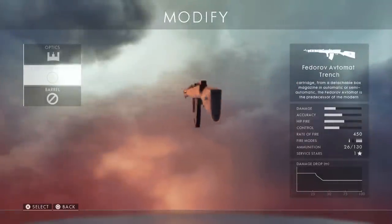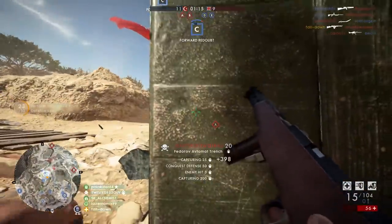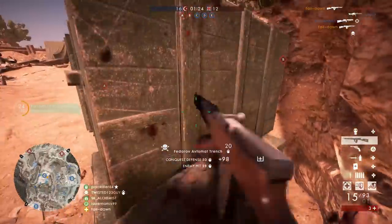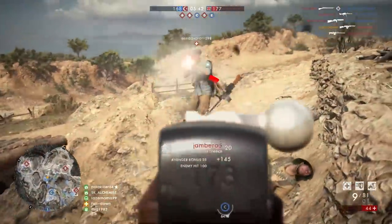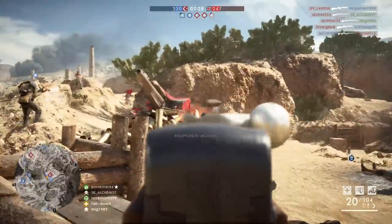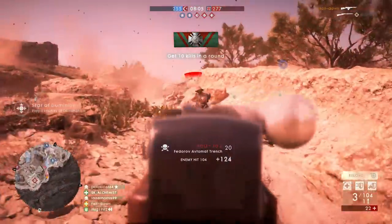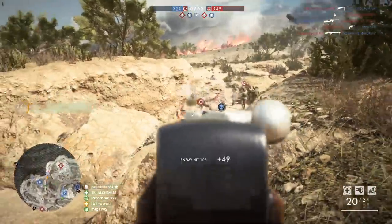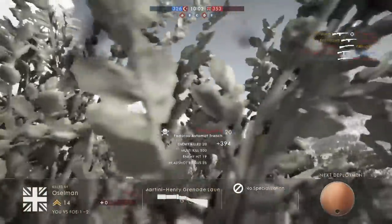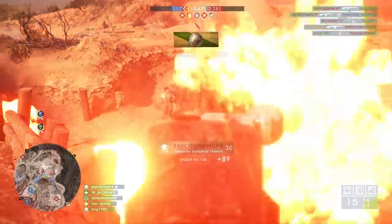Up next we have the Fedorov Avtomat at number five. Before recording footage I really thought this gun would take the number one spot — it's the only real automatic gun for the medic class and comes with 26 bullets in the magazine. But I was actually shocked when I played with it again after a long time and found out it's not that good. Yes, the full auto capabilities and rate of fire make it easier to kill people, but the damage output is pretty garbage at further distances. The damage drop-off and recoil are bad at range, and combined with a very slow muzzle velocity this gun is pretty much exclusive to close quarter battles. But at close ranges the Fedorov Avtomat is your best choice, and that's why I rank it this high.